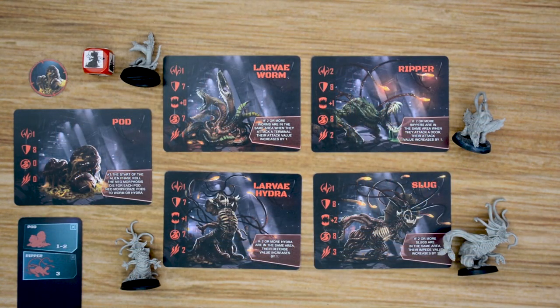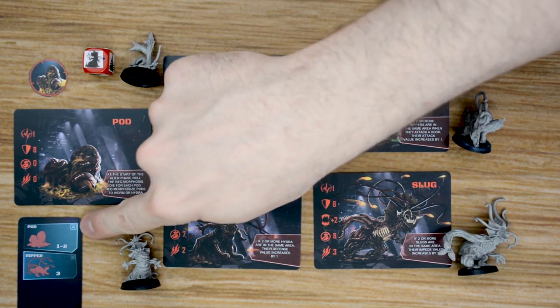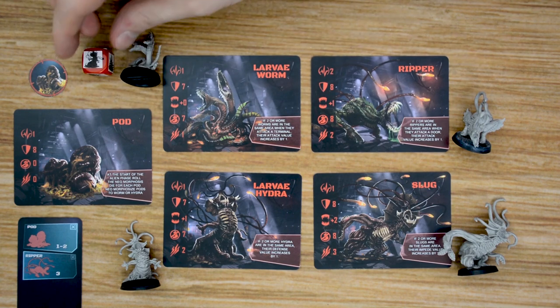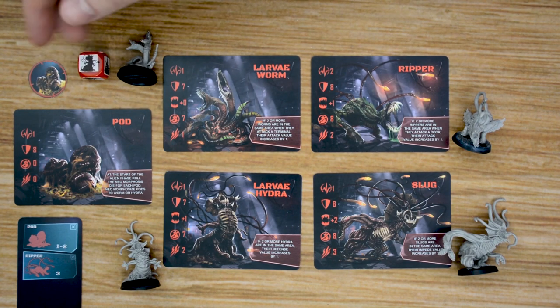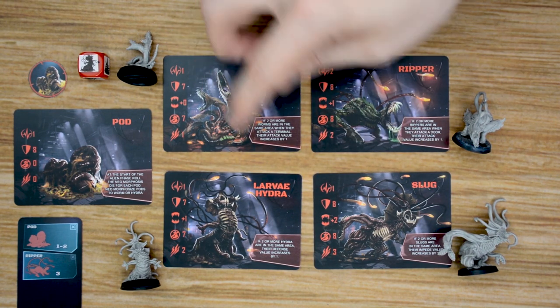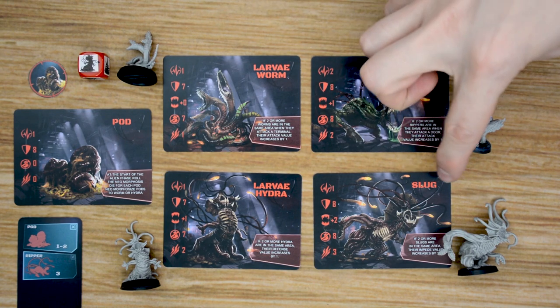With the aliens, no player controls them — they are controlled by a special set of cards and core rules. Each alien has their own card with all their stats on it. Currently in the prototype there are three levels of aliens. Based on the infestation cards, pods will come out, and then when instructed by the alien activation cards we roll a die, and that determines what the pod will turn into — either the second level larvae, which could be worms or hydras. Then a lot of the activation cards at the end of the activation will cause them to morphosize into their adult versions, which are the rippers and slugs.